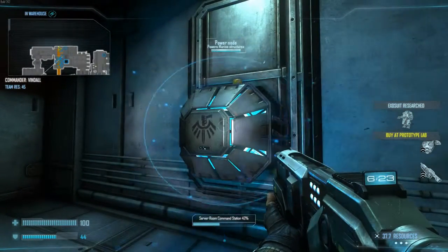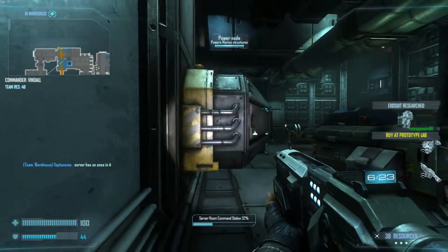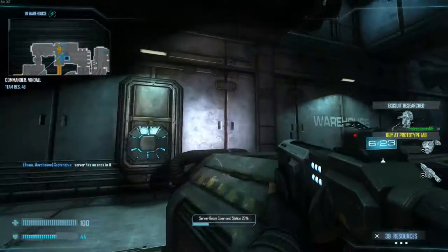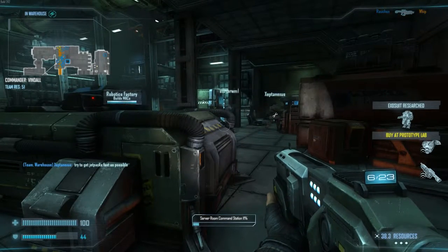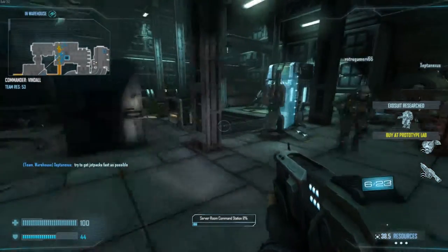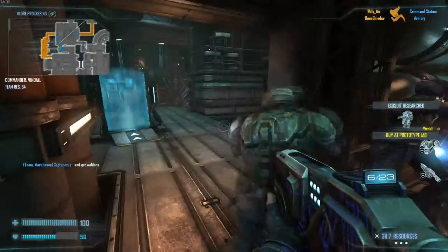There's your power node — as I said, if destroyed, you lose power in the room: lighting, pretty much. If you lose power in the room, I don't believe you can build structures either. This is an offensive base secured by sentries and sentry batteries.